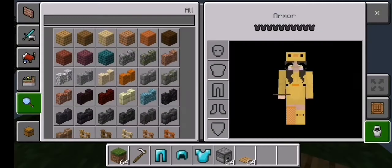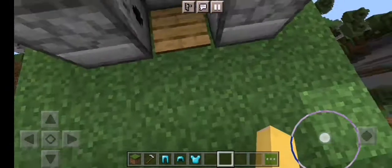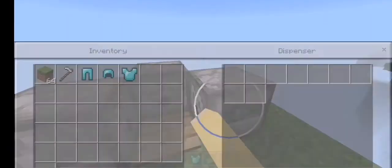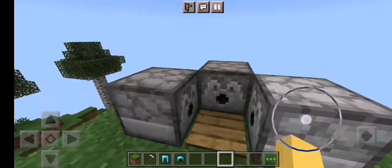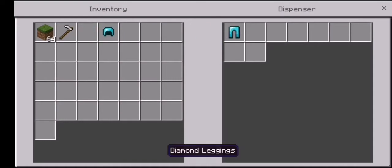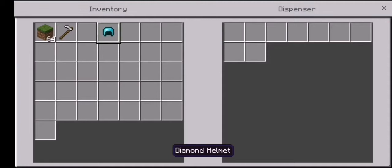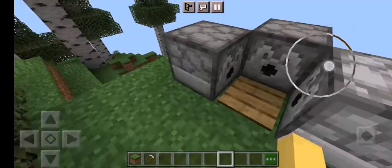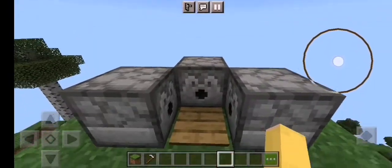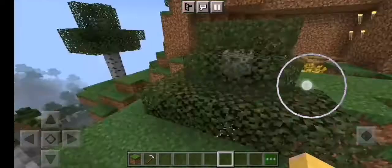Then you can just get them from here. Put the diamond chest plate here, diamond leggings here, and of course the diamond helmet. So we're done — so easy, I know!